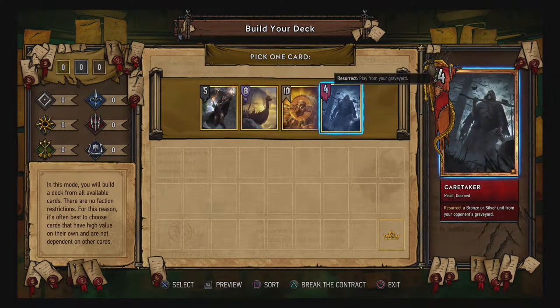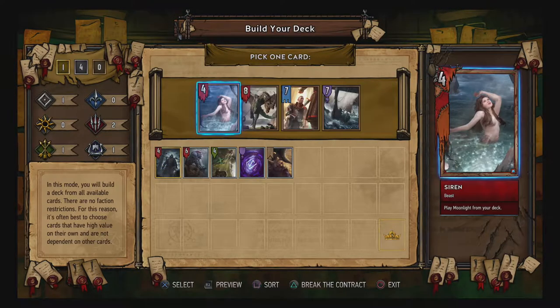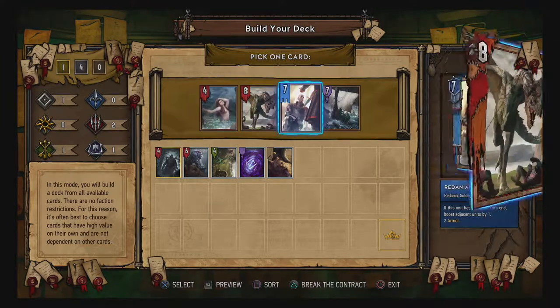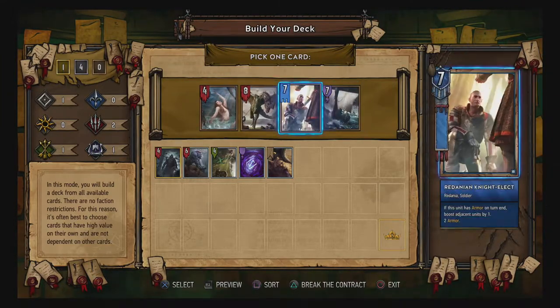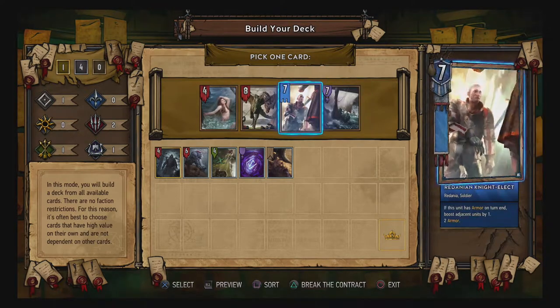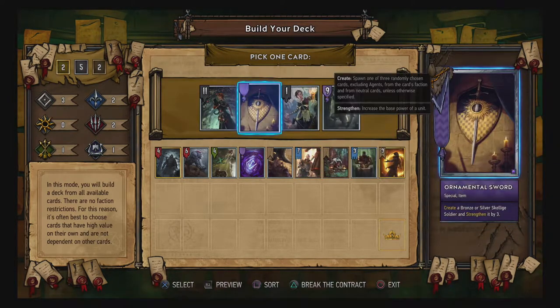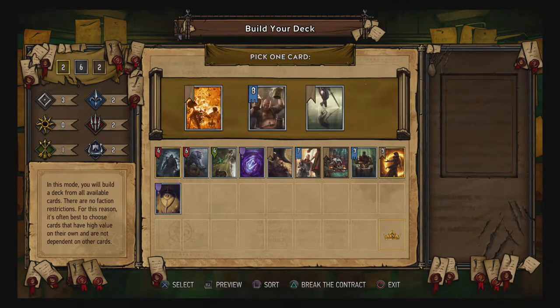I think that might actually go... yeah, it resurrects silver, so let's go with the Caretaker. This is gonna be more interesting. So we can't really force any type of synergy. Let's go for the Redanian Knight-Elect — another silver card. So that's our last silver probably, I'm assuming. Ornamental Sword it is.